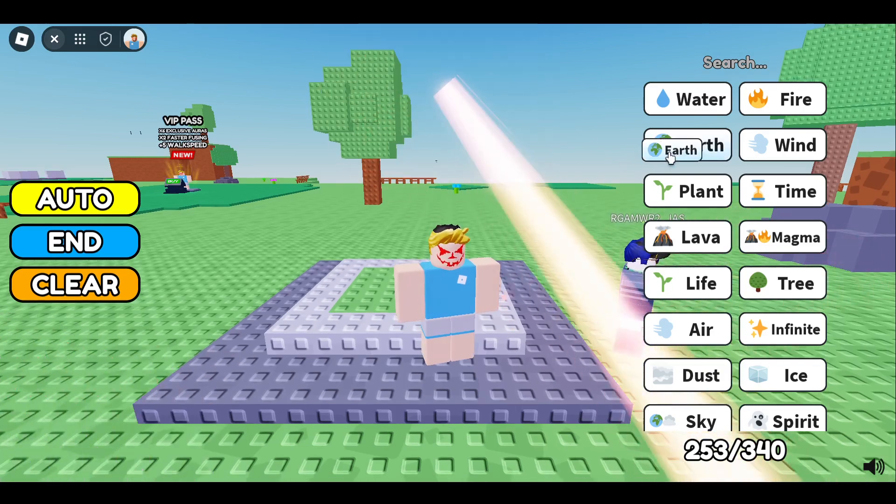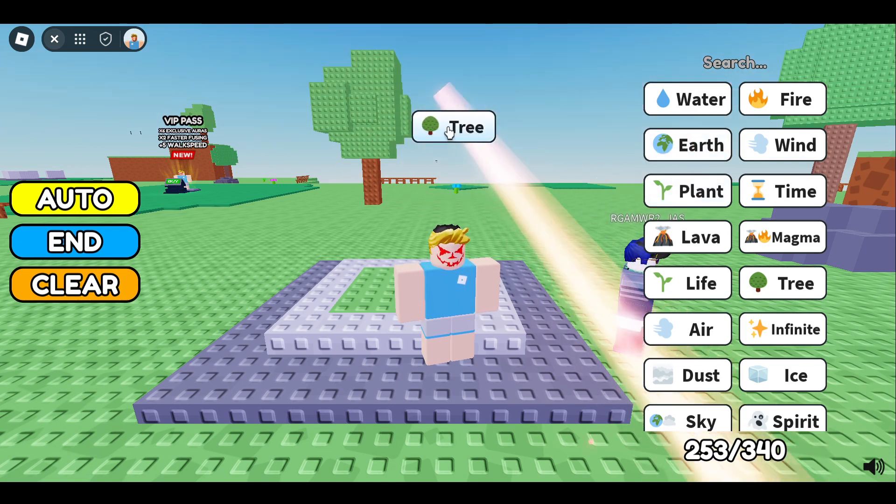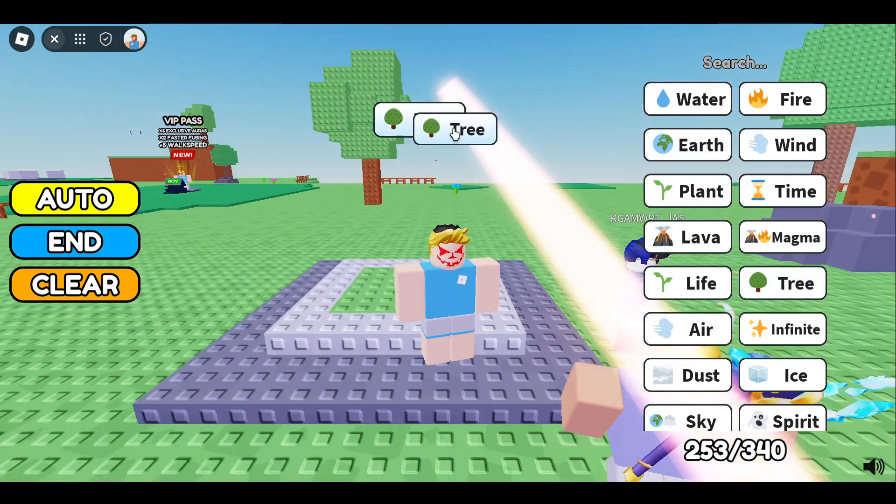First of all, combine earth and water to make plant. Once we have plant, combine plant with plant to make tree. Once we have tree, combine tree with tree to make air.